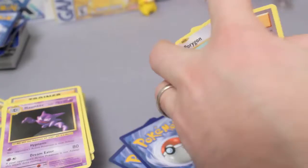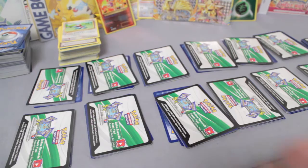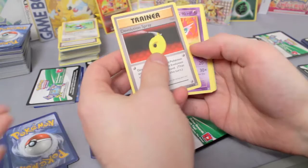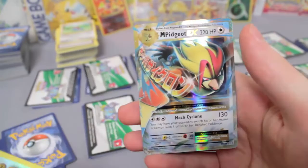Alrighty, so now we've got our thirteen white code cards. Let's go ahead and jump right in — code card aside. Devolution Spray, Nidorino, Slowbro Spirit Link, Magnemite Reverse, and Mega Pidgeot EX! Sweet! And in the next one we've got Revive, Haunter, Brock's Grit, Ponyta Reverse, and Mew Holo.